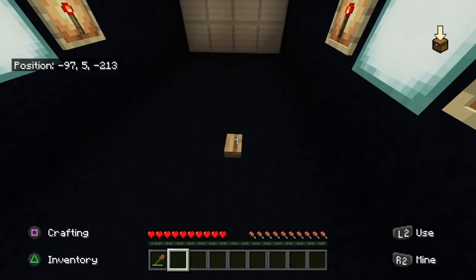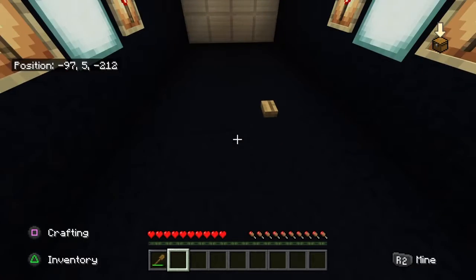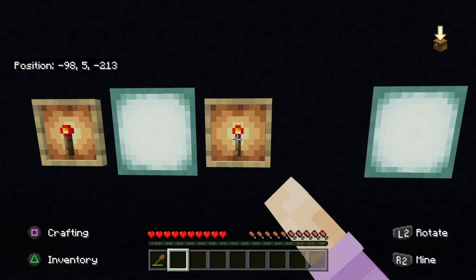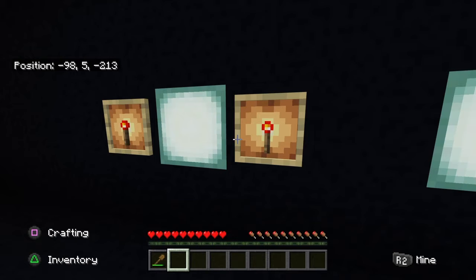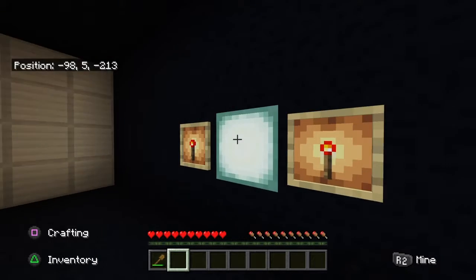Next we see some item frames and some redstone torches, and just a button - button does nothing. If you're unfamiliar with this, you can place a redstone torch into an item frame and depending on the orientation it gives a different redstone output when measured with a comparator. It has eight different options per item frame and we have four item frames, so the probability of guessing it is eight to the power of four - I'm not doing the math, do it yourself if you feel like it.